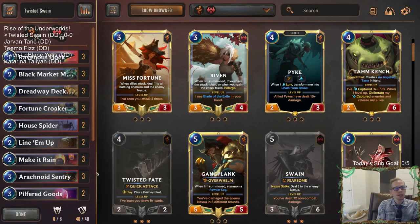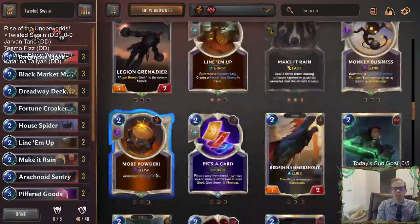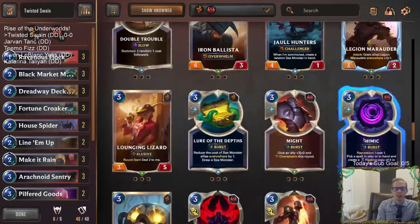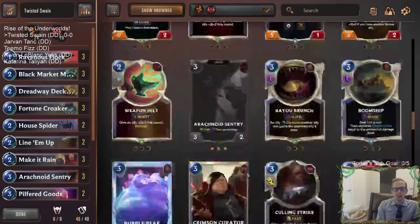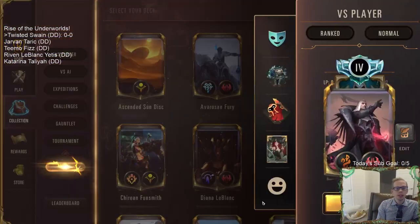This is a little bit of a different Twisted Swain list. There's none of the mid-tier Noxus removal, which there's a lot of good ones. We're not playing Culling Strike, Death Hand, Noxian Fervor, Scorched Earth, Noxian Guillotine. This will be interesting to see how it does. Let's get to the games - we're going to go play five games in Ranked with Twisted Swain.